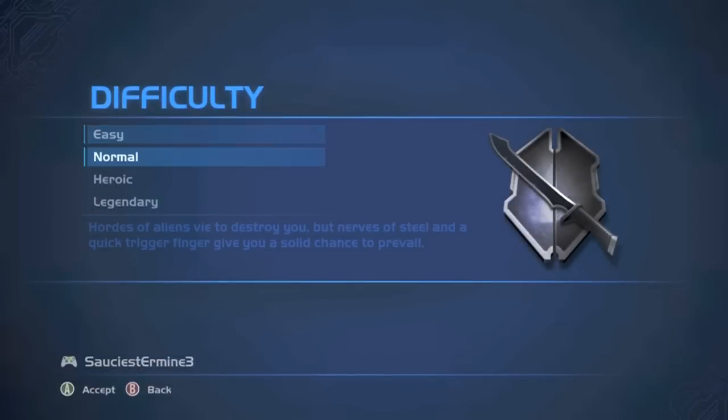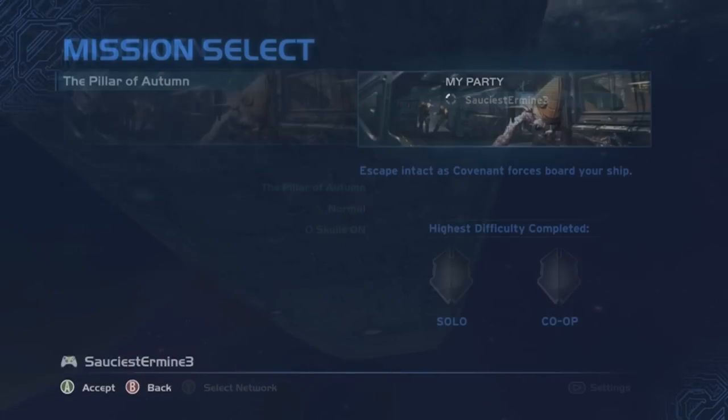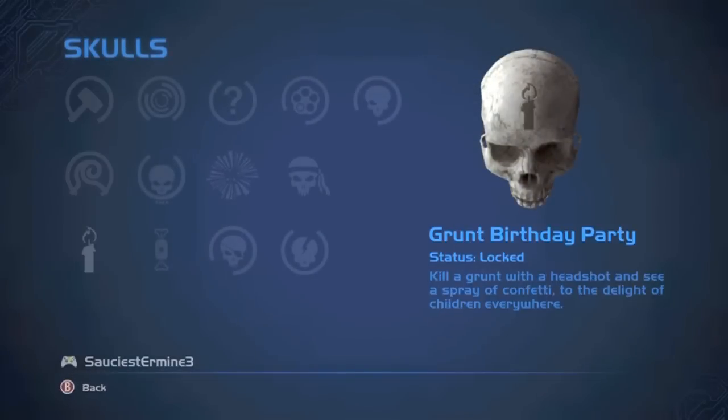I guess that's easy, normal, heroic, legendary. Normal will be fine. I guess the Pillar of Autumn is the only thing I can do. No skulls are on, because I have no skulls.